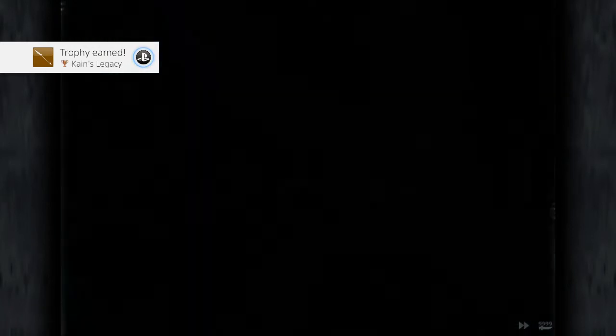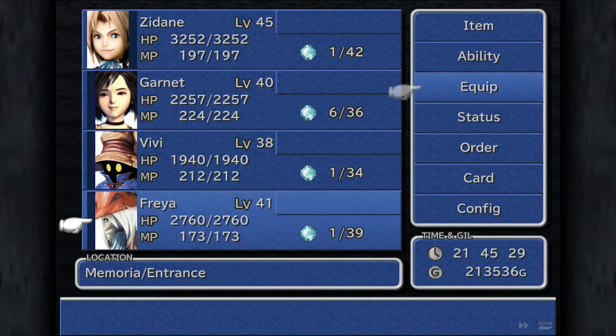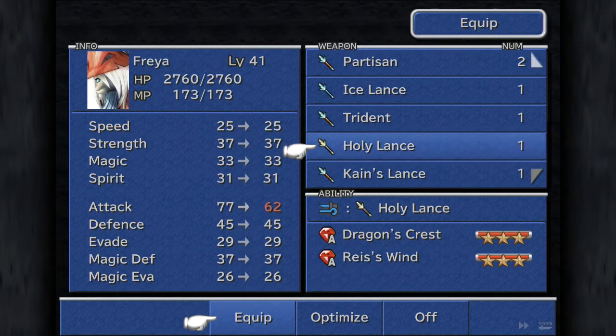That's Freya's ultimate weapon, but I don't find it to be her ultimate weapon, because her Dragon's Hair is a lot stronger. But it does have the Cherry Blossom ability, which I'm pretty sure you can get from another lance.